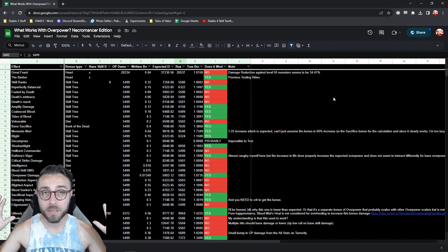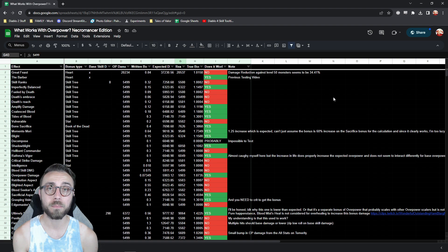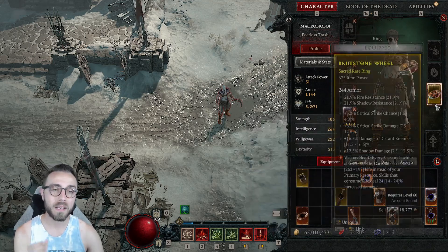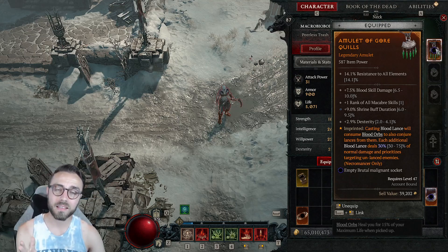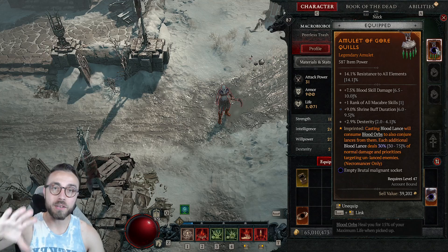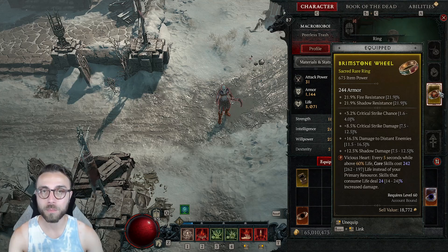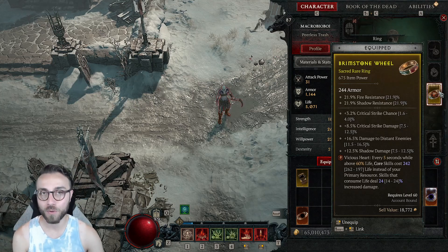You can go ahead and take this list, copy and paste it into your own. It's shared so anybody can look at it and rerun the tests if you want. I'm using the simplest means of testing — literally the bare minimum level-one skill to minimize the skill damage variable, then putting on individual things to test their effect. For example, this piece of gear has an aspect and blood skill damage, but blood skill damage actually doesn't scale overpower, so it's only here to test the aspect. Critical strike damage and additive damage bonuses that aren't overpower do not work with overpower.